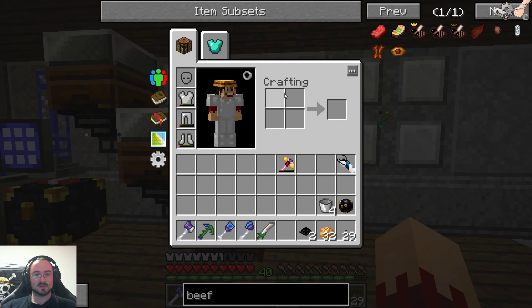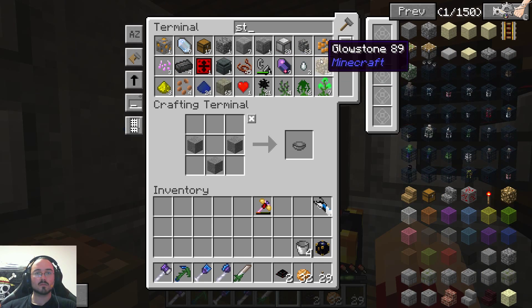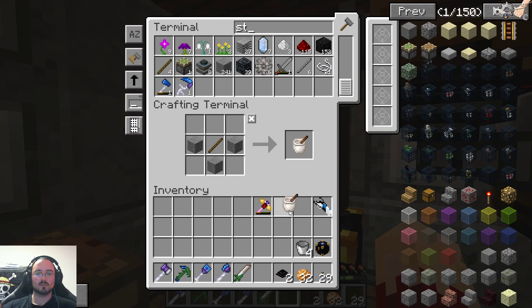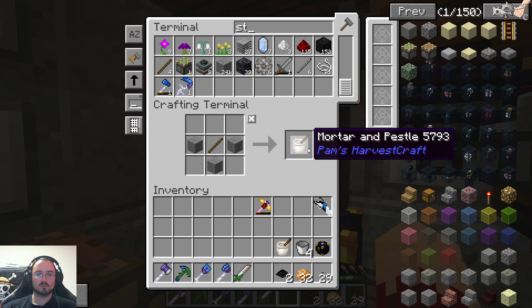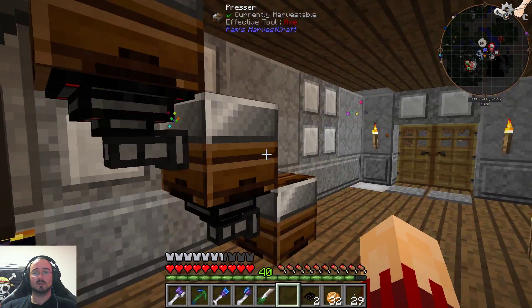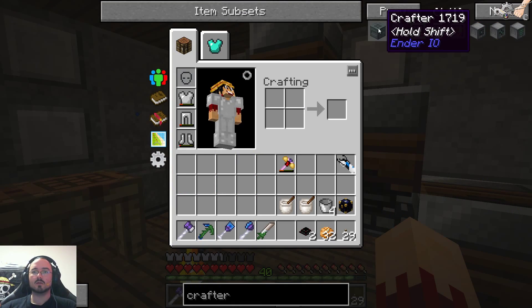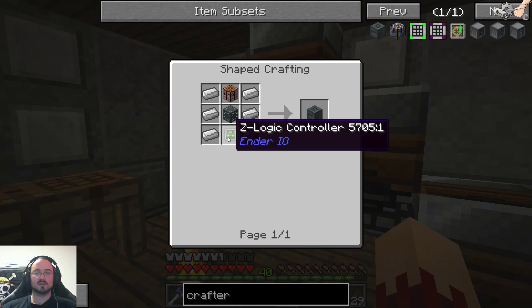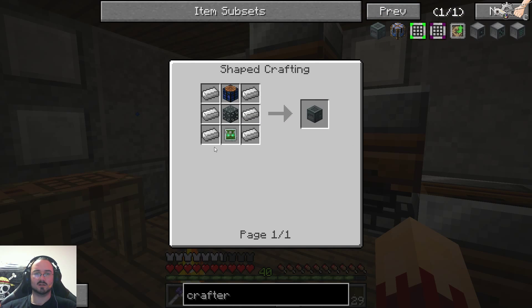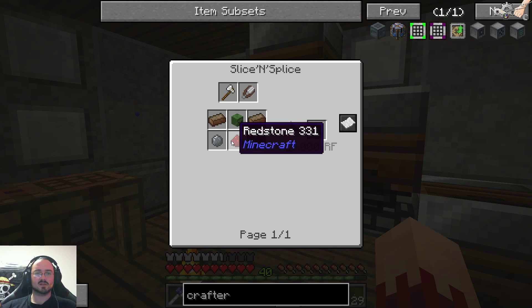We need stone and a stick — I think we can do this in the meantime. Let's make two; I don't know if these have durability or not. What do we need for the crafter? A zombie logic controller — I think that's the thing I need. NIO seems pretty right. I think we have solarium somewhere around here, silicon and redstone.